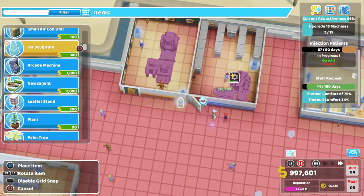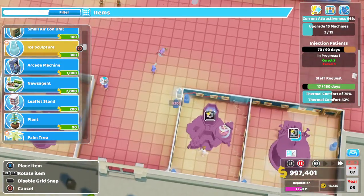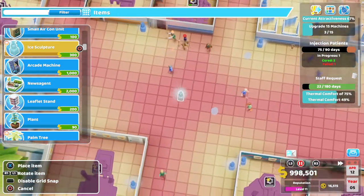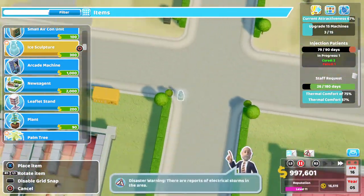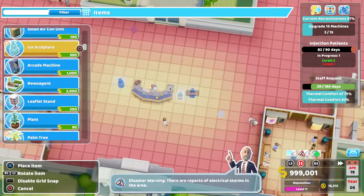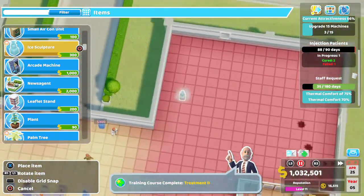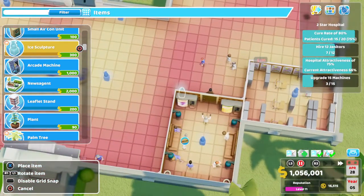Let's get the thermal comfort up. Shouldn't be too much of an issue to get up. Hiring janitors — no issue, that's just fairly straightforward. The cure rate will be the only difficult bit. We've got to get to 80%, so what we need to do is keep training, and make sure that we are getting all our treatment trainers in, getting our diagnosis rates up, and therefore getting our cure rate up.